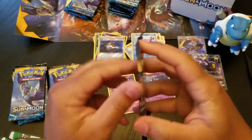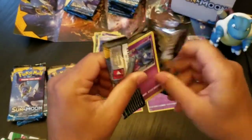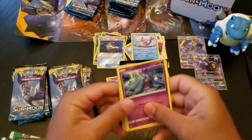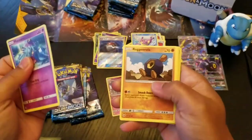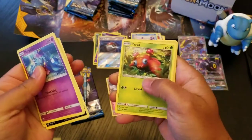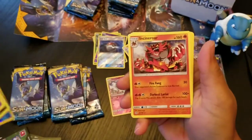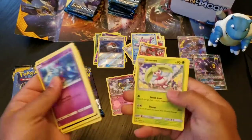Decidueye pack — have a Decidueye in it, how about that? Alright, let's open this up. Another green one. Mareanie, Roggenrola, Rattata, Chinchou, Paras, Reverse Corsola, and an Incineroar — not the Incineroar GX we're looking for, but an Incineroar nonetheless. Steenee, Spinda, and a Potion.